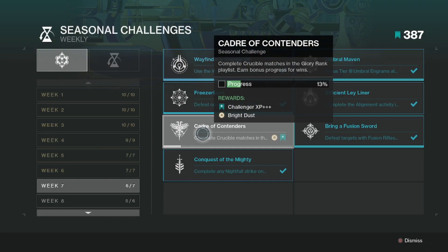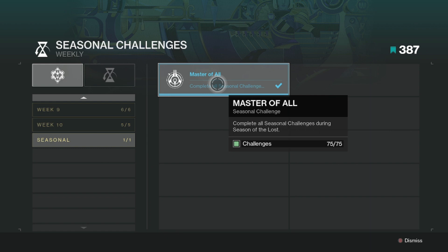There's a ton of Bright Dust available throughout all of the seasonal challenges, so make sure you go in and complete as many of those as you possibly can. And better yet, if you complete 75 of those seasonal challenges, you will get a huge pile of Bright Dust for your efforts.